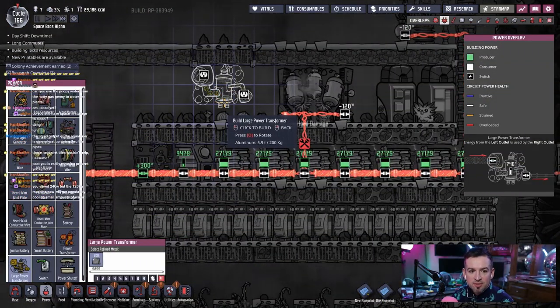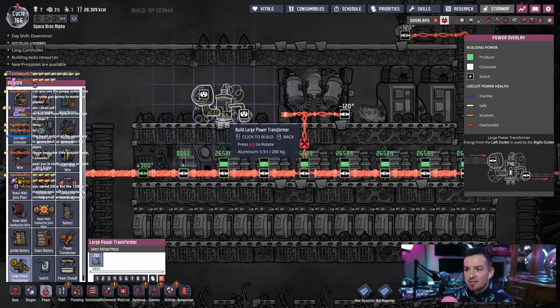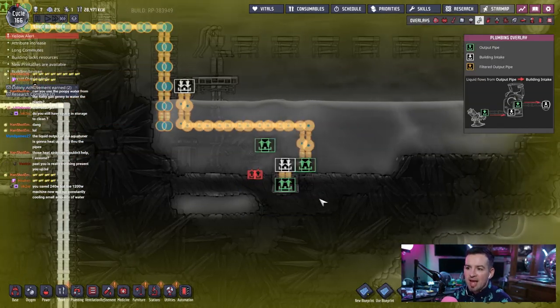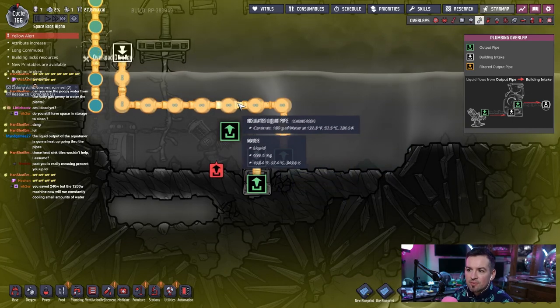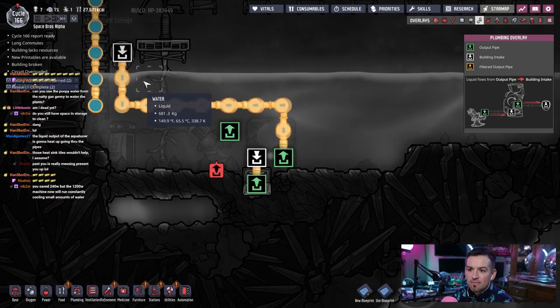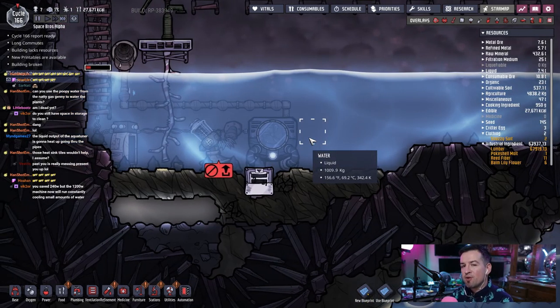Usually 242 watts, but the 1200 watt machine will now run constantly cooling small amounts of water. You know what, I didn't look to see how much water is actually cooling. It is the tiniest little bit — 100 grams of water at 128 degrees. That's gonna take forever and not do anything. Solution: more than one drain? Like three drains? That way we can feed it a significant amount of water, and we can create a loop and just have it basically loop back on itself until it gets a certain temperature, then open up a valve and let that water move somewhere else in the base.